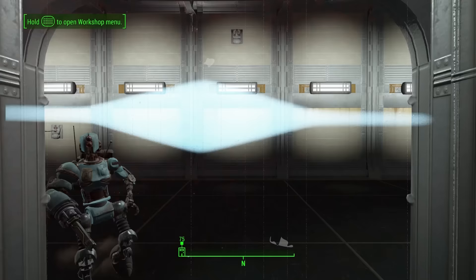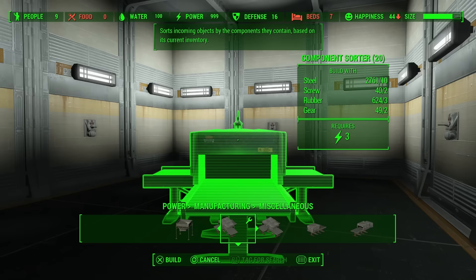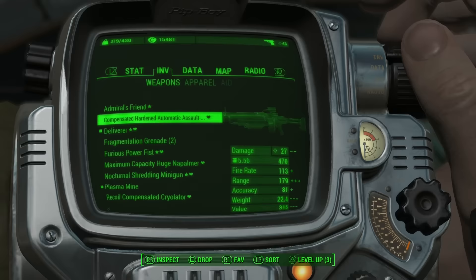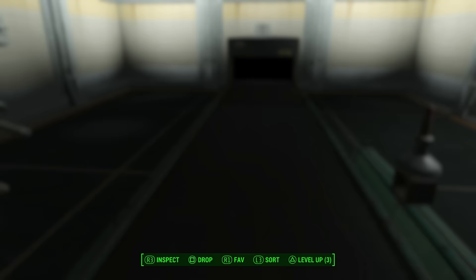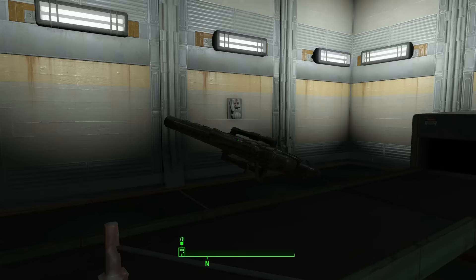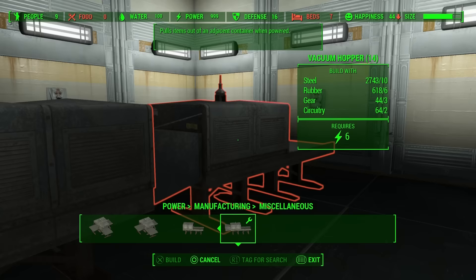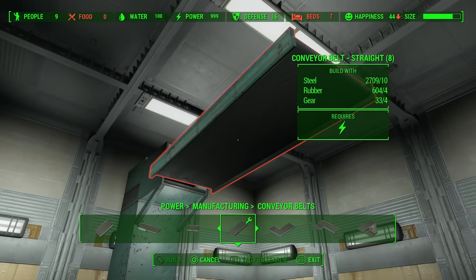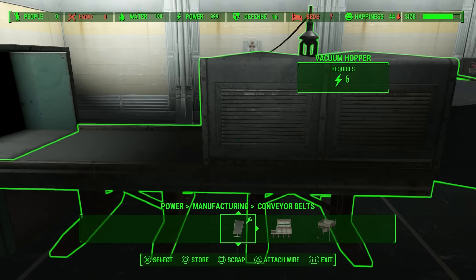This one is a little more niche, but if you want to duplicate a specific weapon, armor piece, or whatever while keeping the legendary abilities, hop into workshop mode and go to Power, Manufacturing, and Miscellaneous. Scroll over to the conveyor storage and pop it down somewhere. Extend it with a conveyor belt too. The method is simple: place the item you want to duplicate on the conveyor belt, and just as the conveyor storage picks it up, you pick it up at the same time, creating two versions of the same item. The timing is incredibly tricky, much harder than the resource duplication glitch, but once you get it down it gets a little easier. You can actually build a looping conveyor system that brings the item back to you so you don't have to keep running back and dropping it.